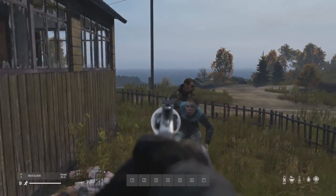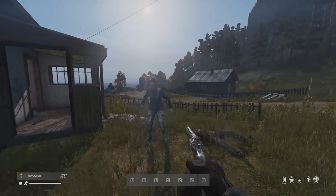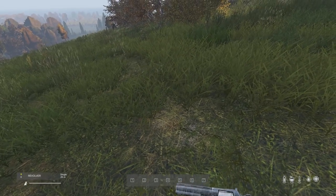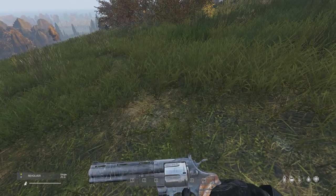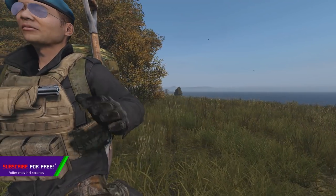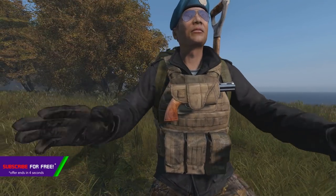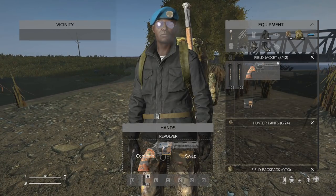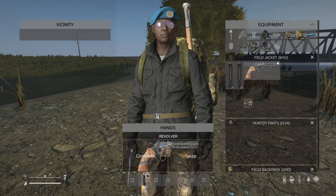Starting with the basics like always, the Magnum — I've always known it as the Revolver — spawns in mostly residential locations and is used as a short range weapon. The Revolver fits in both variants of chest holster and has no attachments, but according to the game files allows the attachment of a speed loader which isn't fully completed yet, so you can't attach it yet.